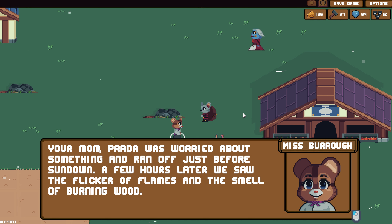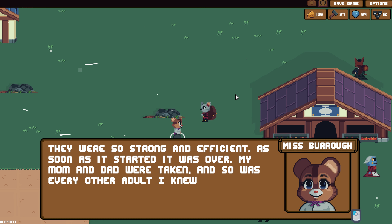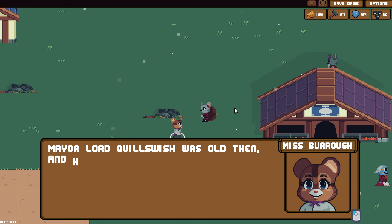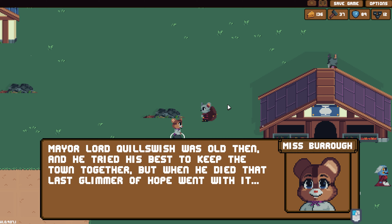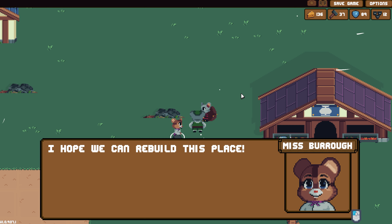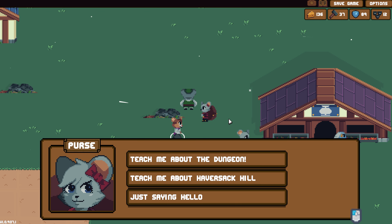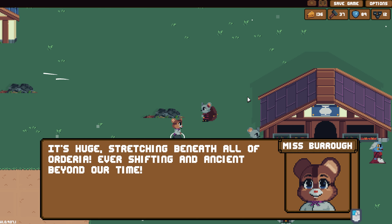Your mom Prada was worried about something and ran off just before sundown. A few hours later, we saw the flicker of flames and the smell of burning wood. Kingsmen had been seen raiding villages across the forest, taking every able-bodied animal and conscripting them to the army. They were so strong and efficient — as soon as it started, it was over. My mom and dad were taken, and so was every other adult I knew. Mayor Lord Quillsmith was old then and tried his best to keep the town together, but when he died, that last glimmer of hope went with it. But then you found that backpack and things started to go right again. The dungeon is huge, stretching beneath all of Ordaria, ever shifting and ancient beyond our time.